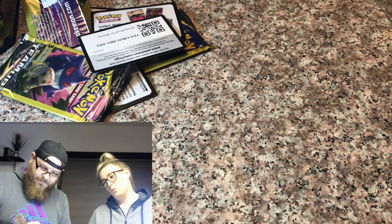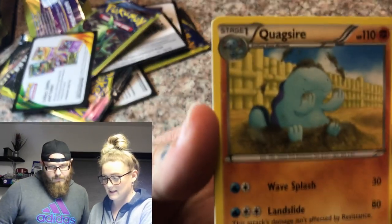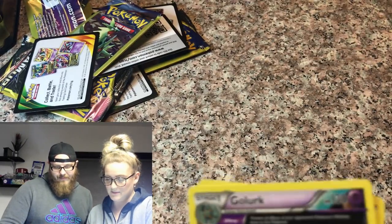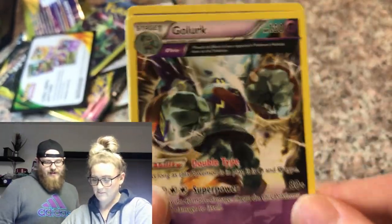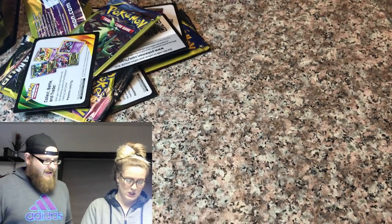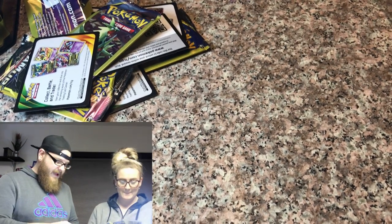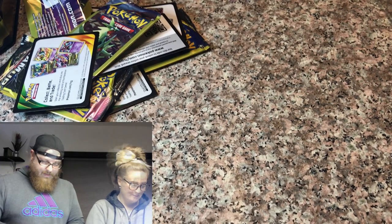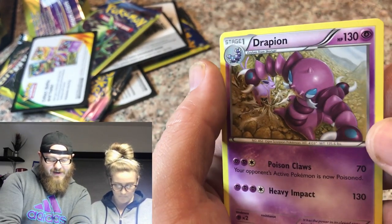Still a pretty cool looking card though. My last one without the wrappers is Ancient Origins. My last one is Breakpoint. We have a Quagsire, a Golurk, and an Ace Trainer. Nothing in that pack. I'll break into my last pack, the Breakpoint, and see if we can pull something. We have a Staryu, a Fighting Fury Belt, and a Drapion. Still nothing.